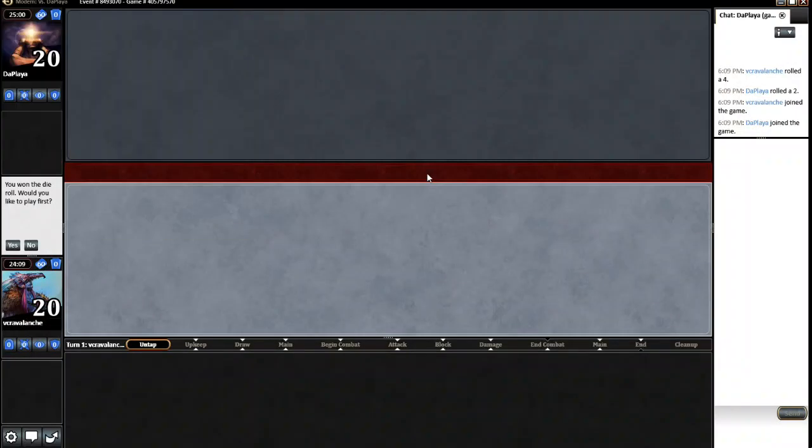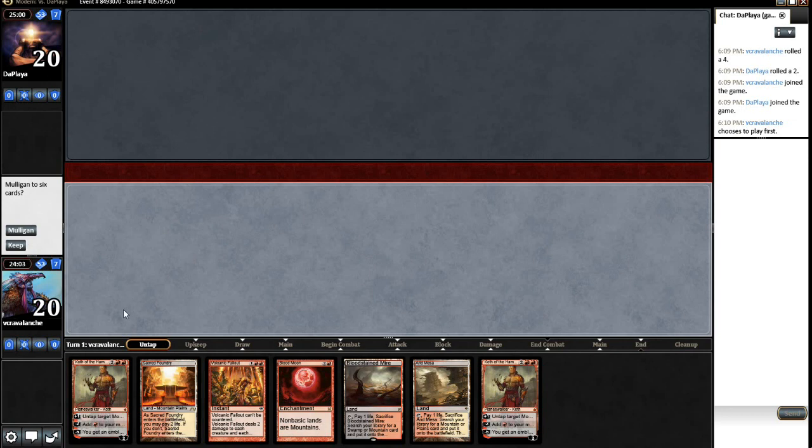Hi there, it's Kevin with roguedeckbuilder.com here with more continuation videos for the Boros Walkers. This is game number two. We'd like to play first - getting pretty lucky on the die rolls. This is a very lovely hand. It pretty much covers a lot of bases here.